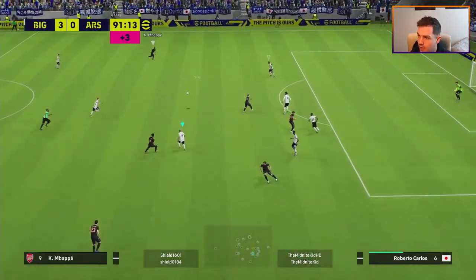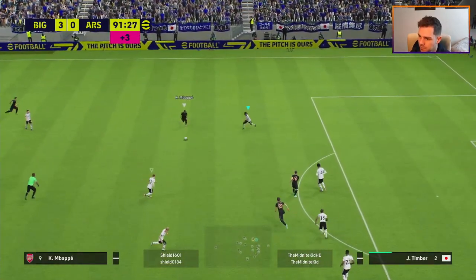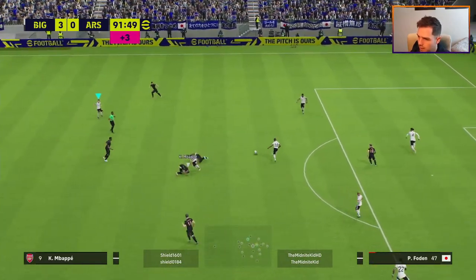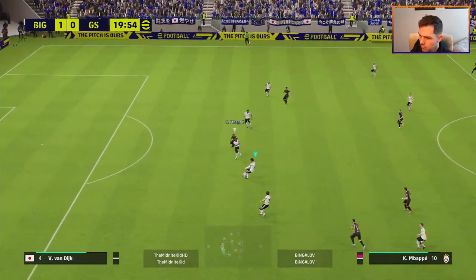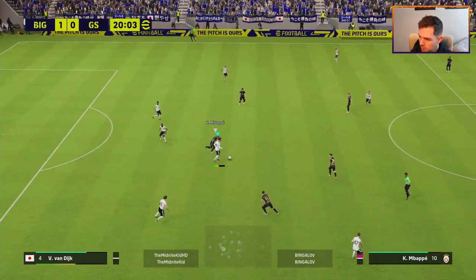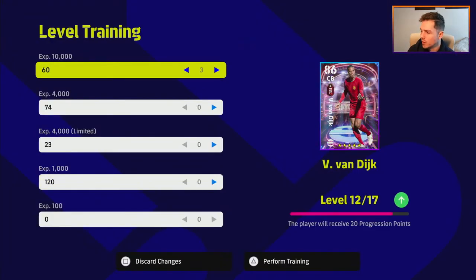Van Dijk is not going to be a fast center back. If you're looking for pace at the back, this is not the player — you'd want Timber or someone mobile like Alaba. If you just want a stopper, this is what it's all about: getting on top of the ball or being able to pass it out. He does have a couple of player skills for passing, so we can work with that.